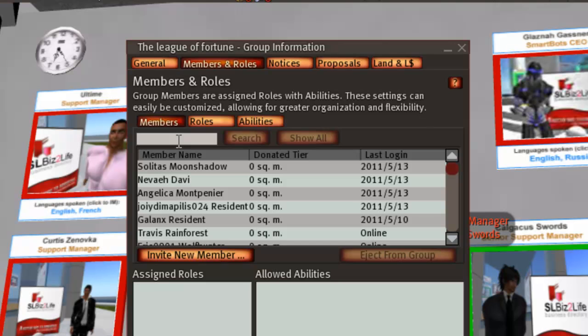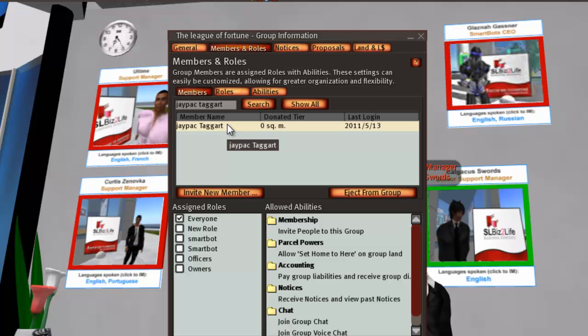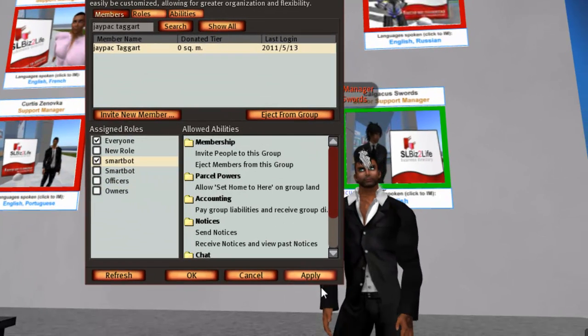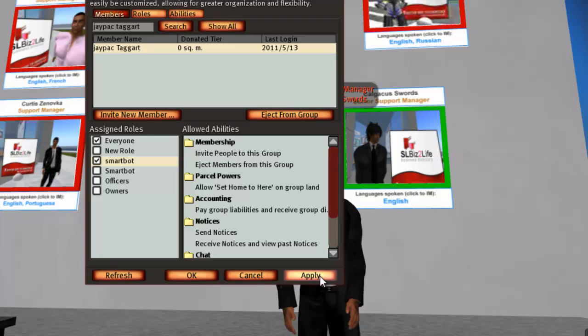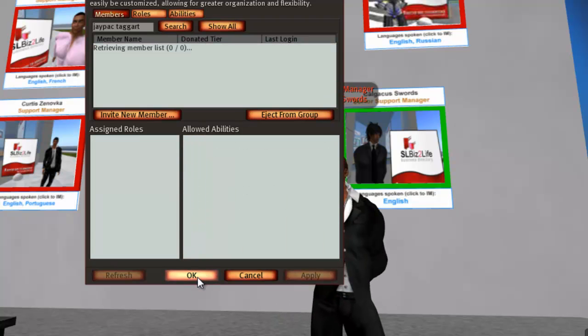Send the invitation. After you've done that, click Refresh so that it will refresh the group. Then where you can see Members, type in the name of the bot and select it. It will bring up the name of your bot. Click on the name and down here you can see Assigned Roles.